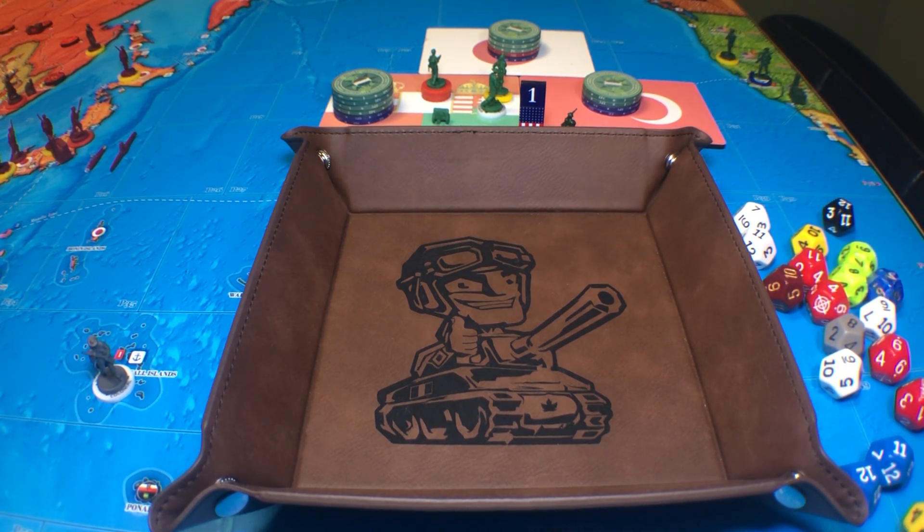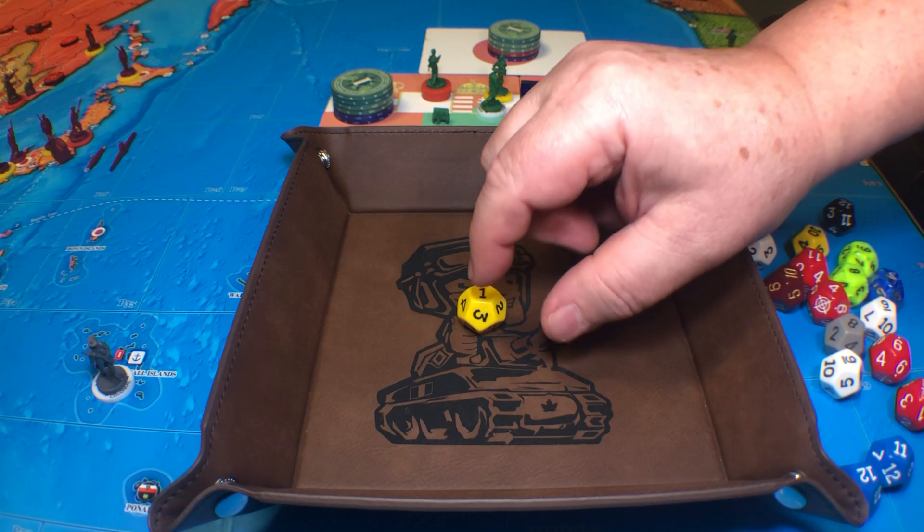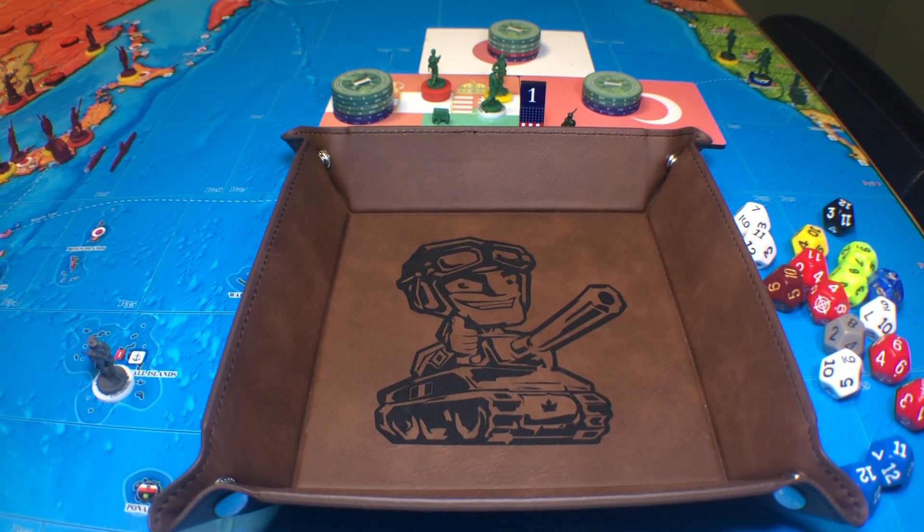The other thing is I've got a free diplomacy because I took Romania, so I get a free roll. I actually took it two turns ago but I forgot it. So we're going to try the yellow dice — we're going to go for Spain. I need a three or less; I believe it's at neutral right now. Here we go. Okay, that's not going to work.